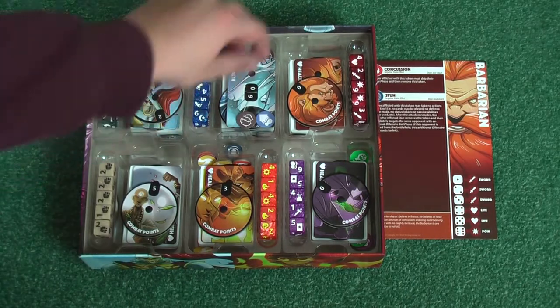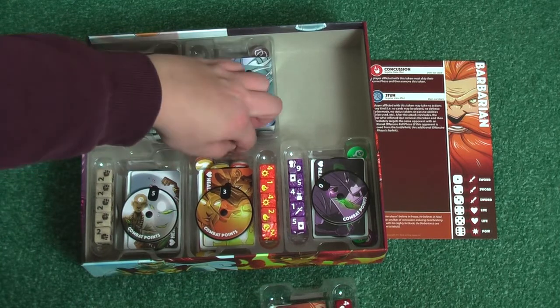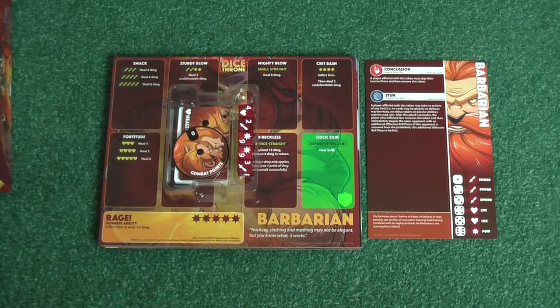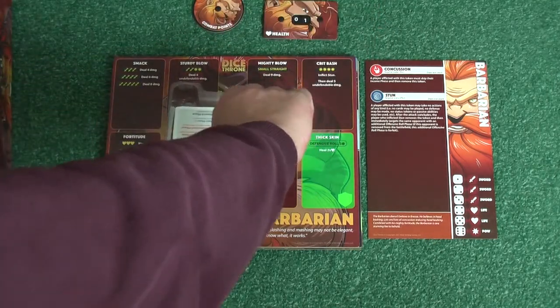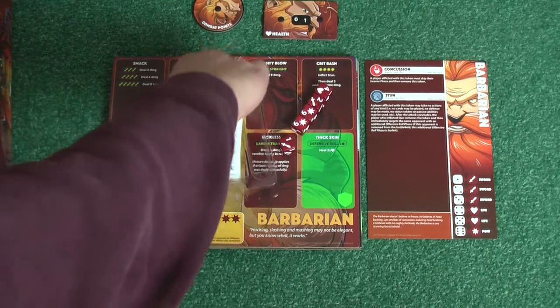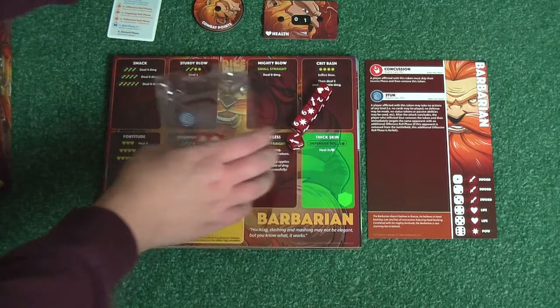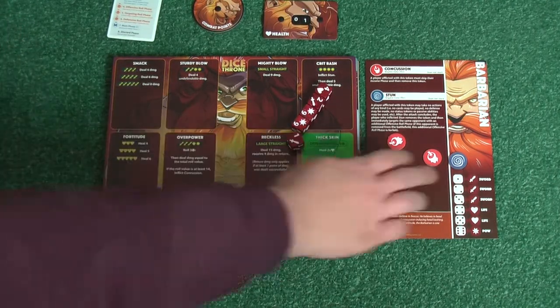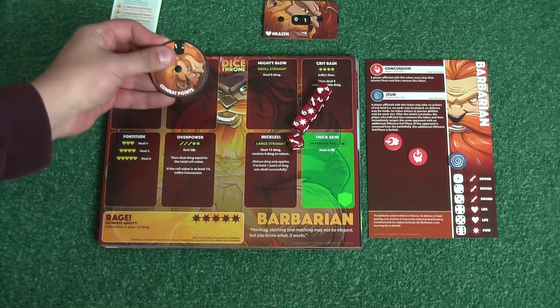In the box there is a lovely system where you just take the tray for your character and put it back in very neatly. Each player gets a combat point meter, a health meter, five dice, a deck of cards with a turn order card, and some tokens specific to their character. Here I have two Concussion and one Stun tokens, and the effects say they do not stack.